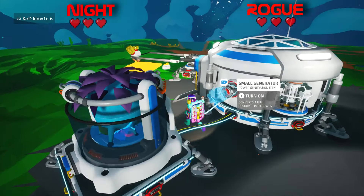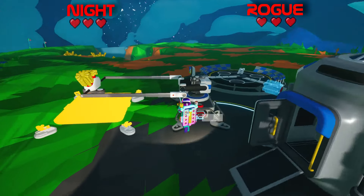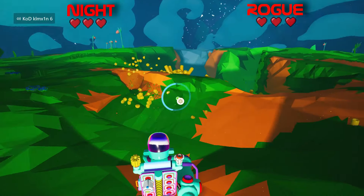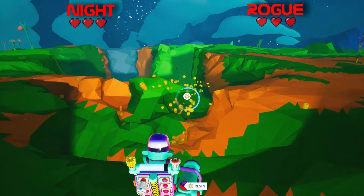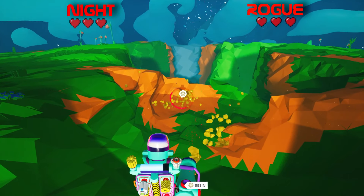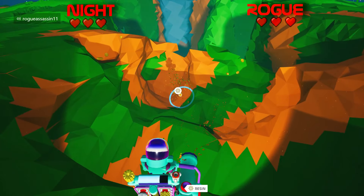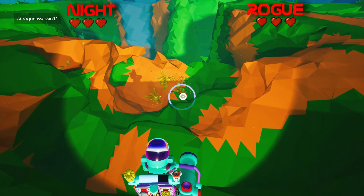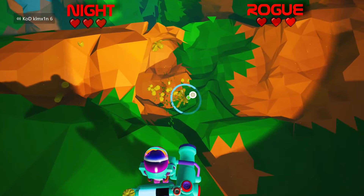As soon as this platform's up and going I'm gonna get a second research bay, because if anything this is the one base where we need like multiple research bays going. Small printer - alright, so really the only thing we need is tethers. I already have two generators.